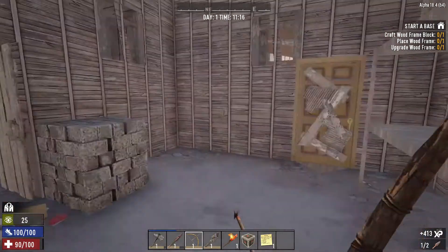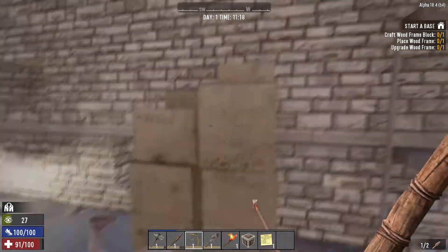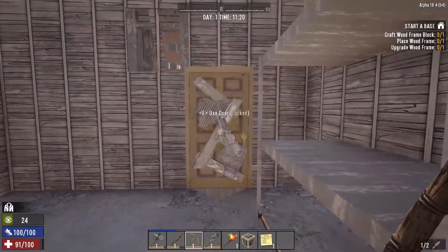We probably got about 15 to go in this house, but that's alright. Let's see if we can get our arrow back. Normally, you can actually recollect your stone arrows when you shoot them — even if it's at a wall or at a zombie — but sometimes they break.